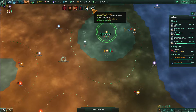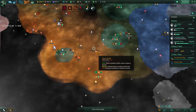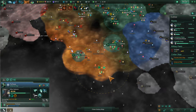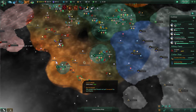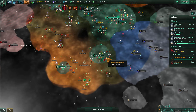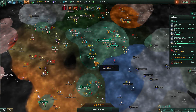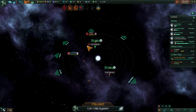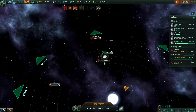Construction complete. Construction ship is bored, so let's finish out building research stations over here in Lumbidious. The science ship is still surveying that system for us. Station under attack — station is under attack. Over here — this must be a space pirate, which it is. That's annoying.